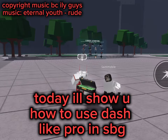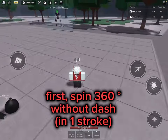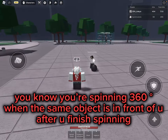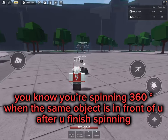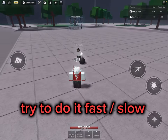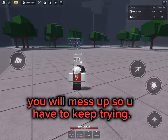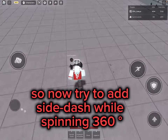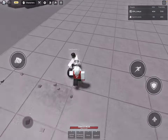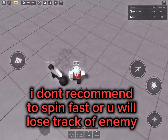WSG everyone. You know you're spinning 360 when the same object is in front of you after you finish spinning. So now try to add side dash while spinning 360. I don't recommend spinning fast or you will lose track of the enemy.